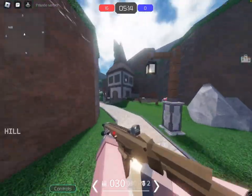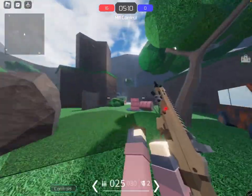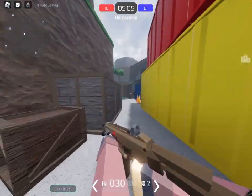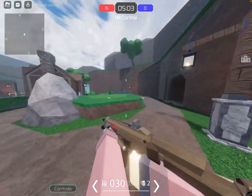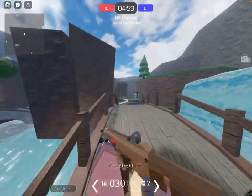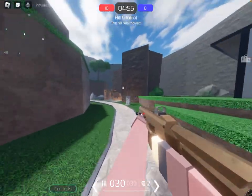I saw a whole server of players using the torch earlier when I was using the ACR, and I couldn't see the torch at all when I got killed by them. It showed they were using the torch, but when I saw them, I couldn't actually see it — there was no light. So yeah, the torch is actually useful now.